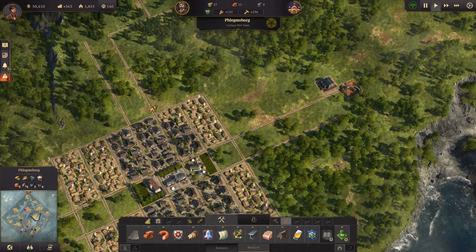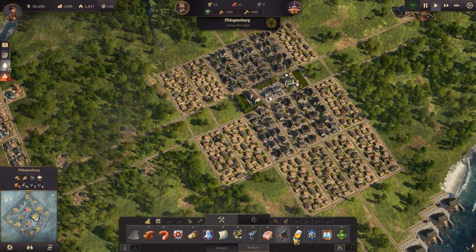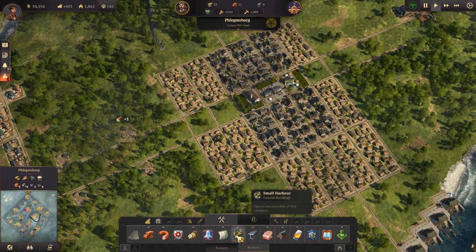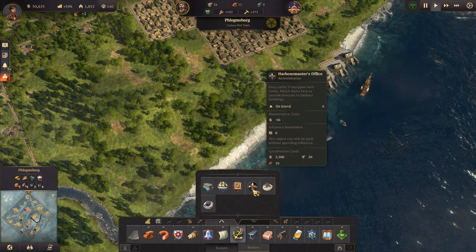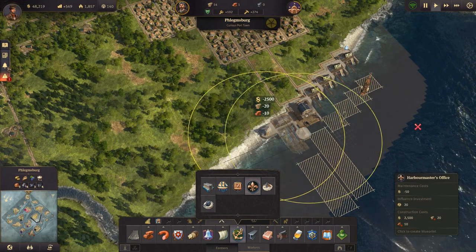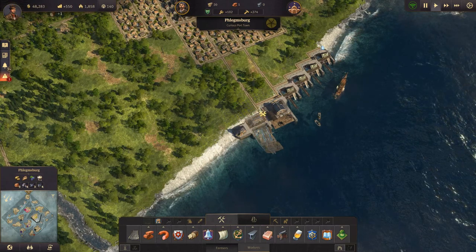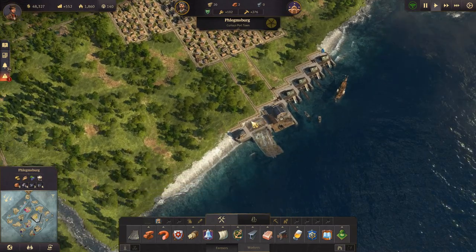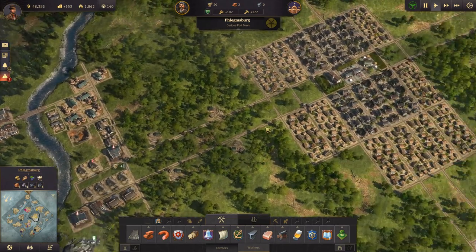Let's upgrade the last three houses here. New buildings have been unlocked — a police station and a school. We should get a school and a police station. But I also want to get a sailing shipyard, so let's put in the sailing shipyard here and a harbor master's office here. We need to get roads going out there, and we've decided where it's going to be — don't forget to build it.